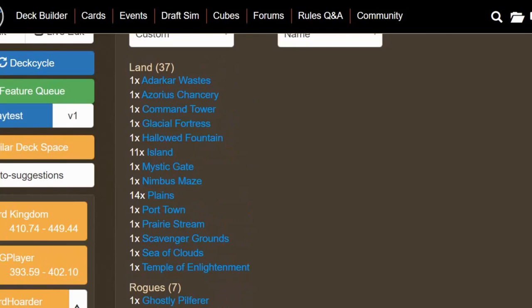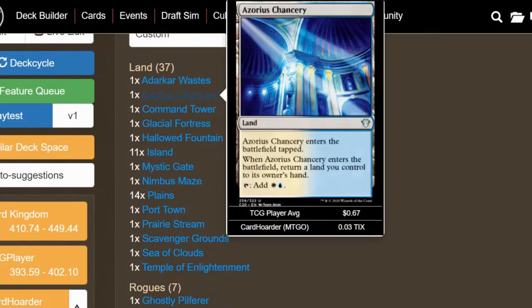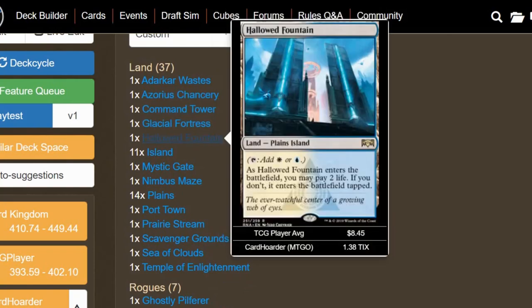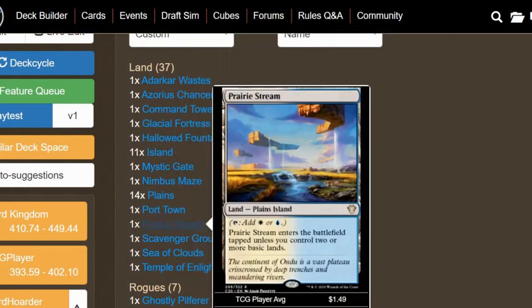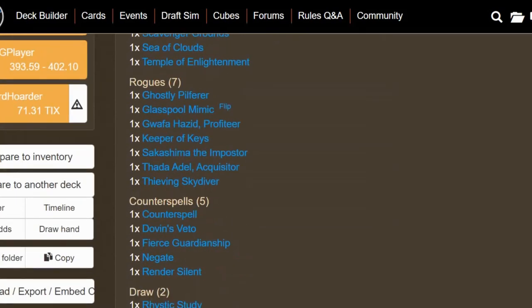Starting off with the most boring part of the deck: the lands. We have your generic mana fixing that you'd expect to see in blue-white. I didn't really have anything unique to put in the lands — Scavenger Ground is the only real card that serves a utility purpose outside of mana fixing. We can sack it to exile all cards from all graveyards, which is a ridiculously good land.